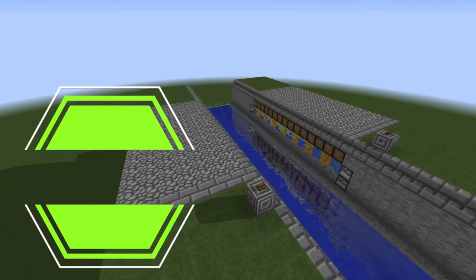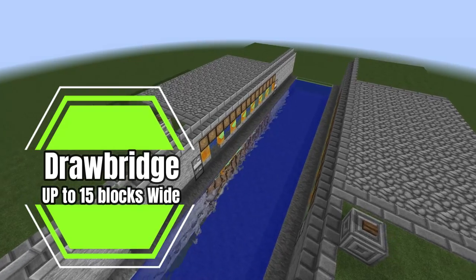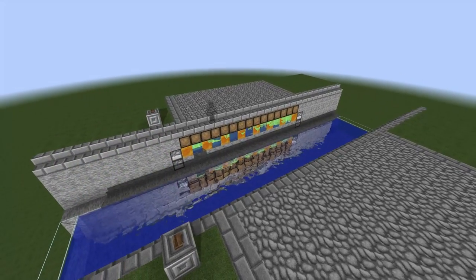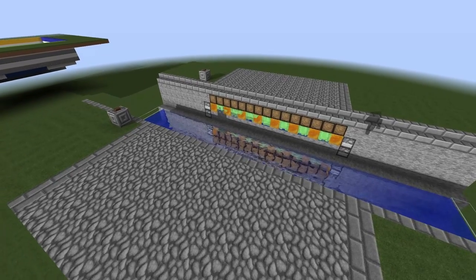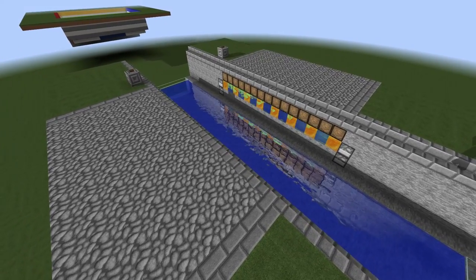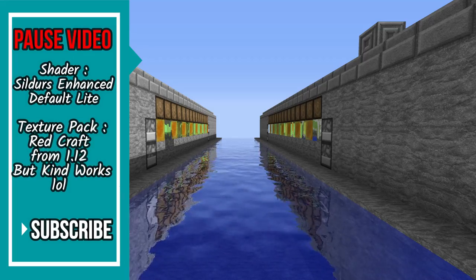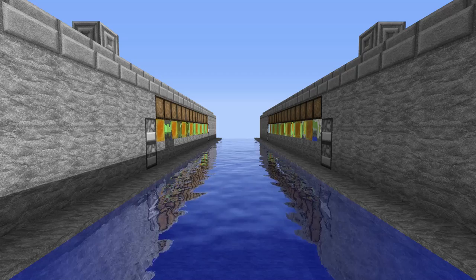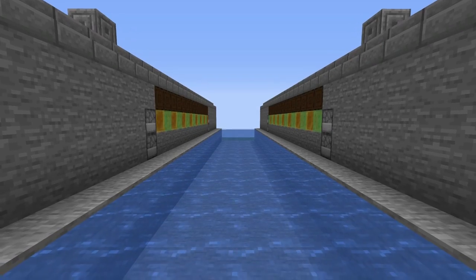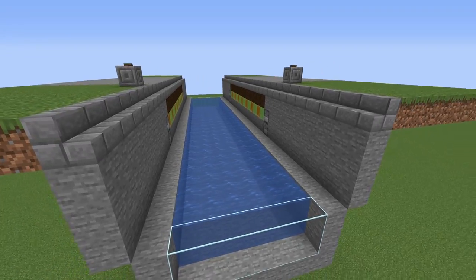Hey everyone, this is Ken and today we're going to be doing a tutorial on a brand new expandable drawbridge. What's great about this is that it can go from one block wide all the way up to 15 blocks wide. I am using shaders and textures — that information will be on the left-hand side — but for the majority of this video we're going to be playing on the default texture pack so that nobody gets confused.